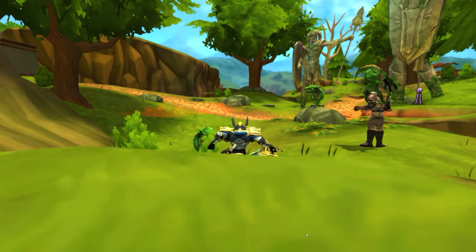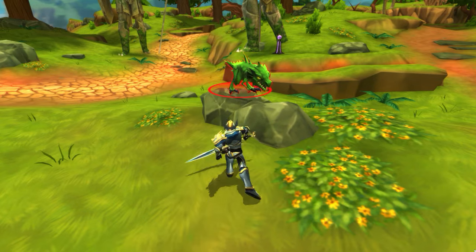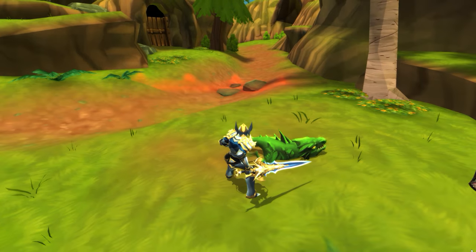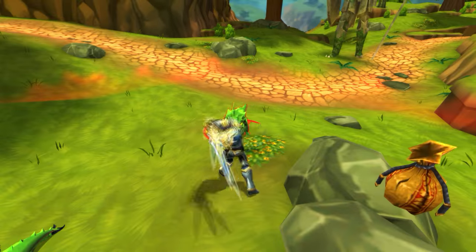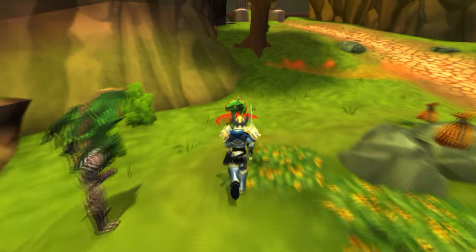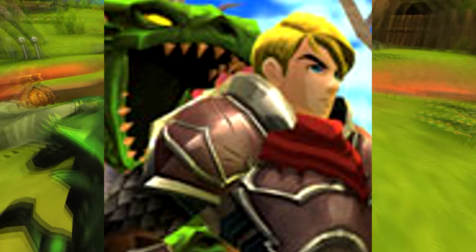The goal here is pretty simple — all you got to do is just kill the zards. You're going to fight through 3 waves and then a big one is going to appear and you're going to kill it. The badge you're going to get for doing this is the Frogzard Hunter and the title you're going to unlock is also the Frogzard Hunter.